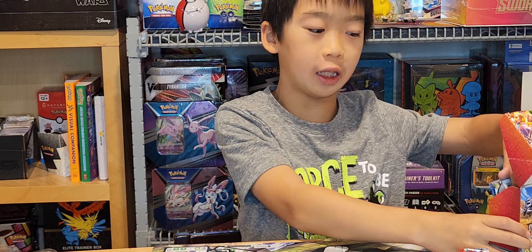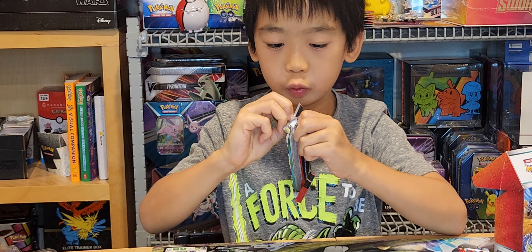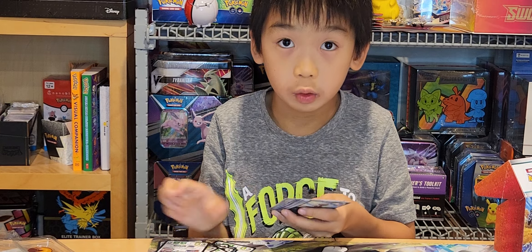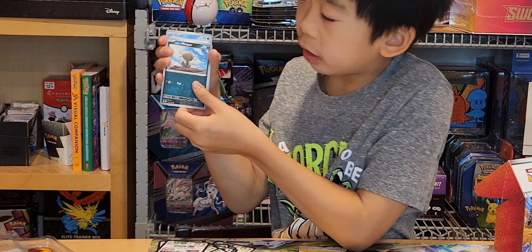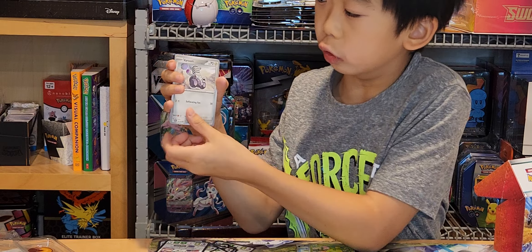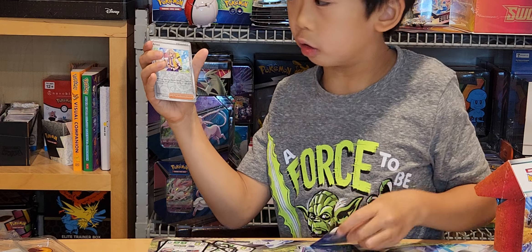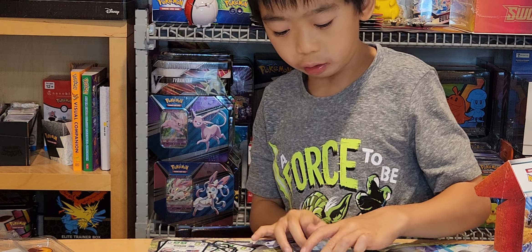We have two packs left. We have a Tyranitar pack which we have to do the outside of. Electric energy, Paldean Wooper, Buzzwole, Smoliv, Baroo, Dodrio, Houndstone, Houndstone, Dardusby, Ivan, Paldor, Polifin.